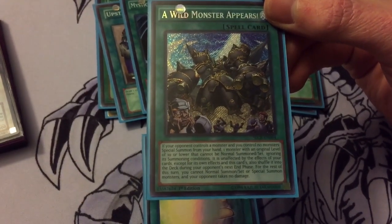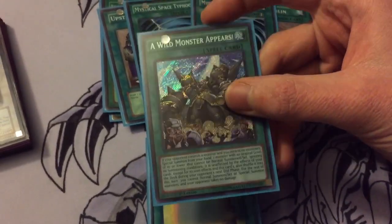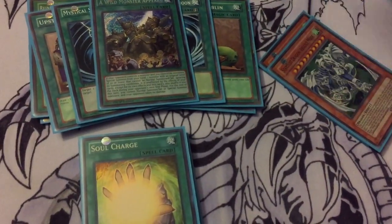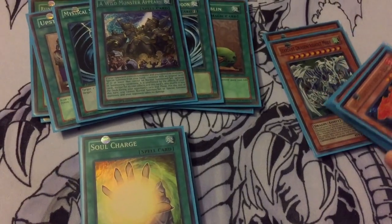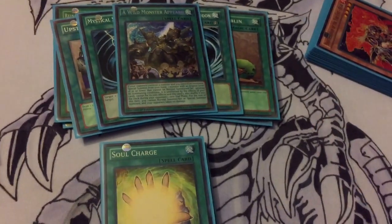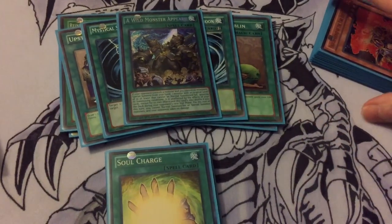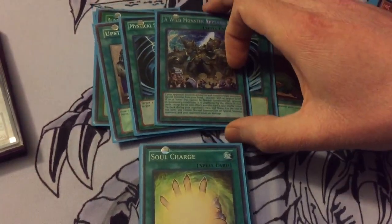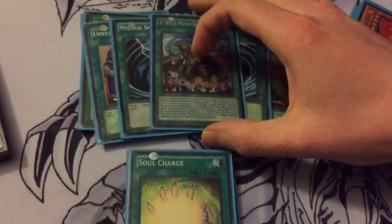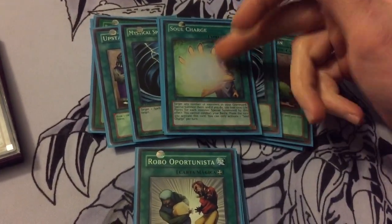For the rest of that turn you cannot normal summon, set, or special summon monsters, and your opponent takes no further damage. Reading the card it sounds so-so, but I can use it — if I get Stars Assault Mode in hand, which happens pretty often, I can just get it out of my hand, and hopefully my opponent activates something I can negate, then start bringing it right back. Or if not, it shuffles back into the deck so I don't have it stuck in hand. I might throw in another one if I pick up another. Also one Skill Charge just because it's good for instant synchro.